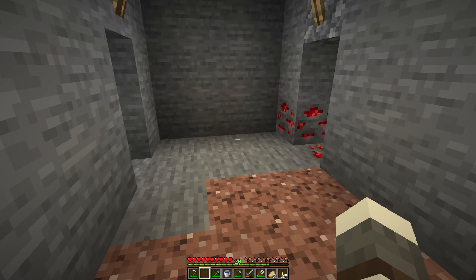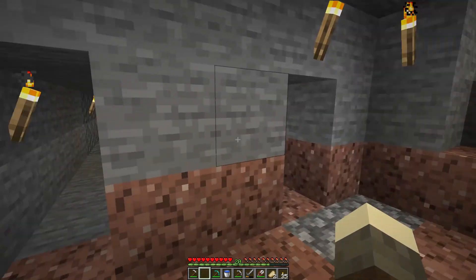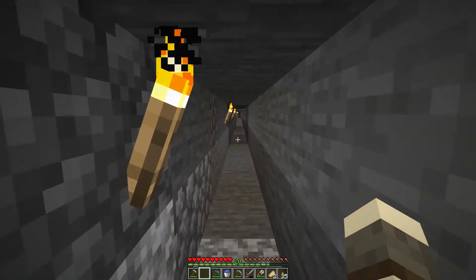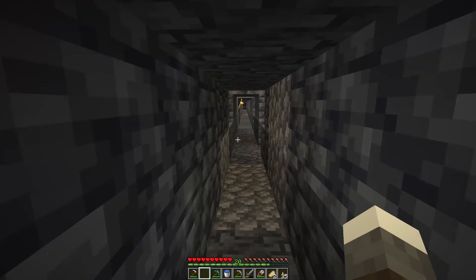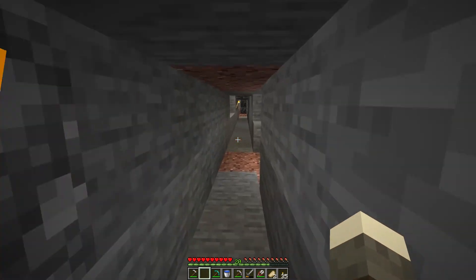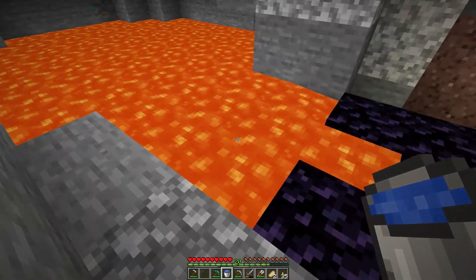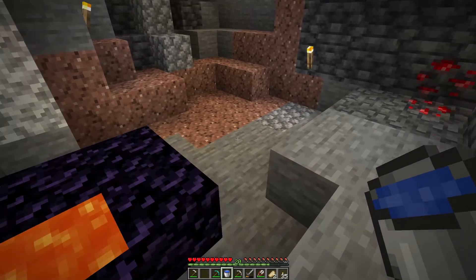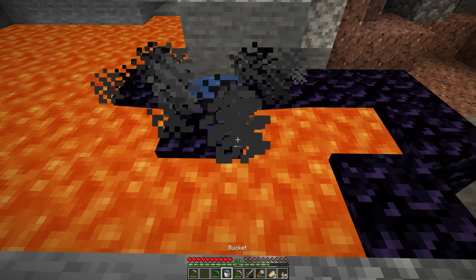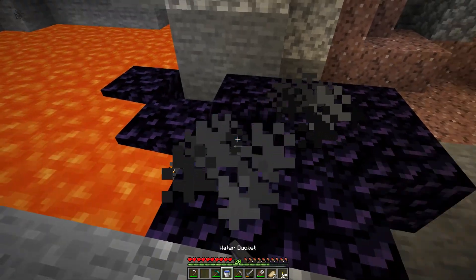I wanted to show you a trick I learned while doing some mining trying to get diamond tools. I did manage to get a diamond pickaxe, which allows you to get obsidian. I found a lava pit and I knew that if you dump a bucket of water on lava it turns into obsidian — but what I didn't know is that you get the water back. Watch this!